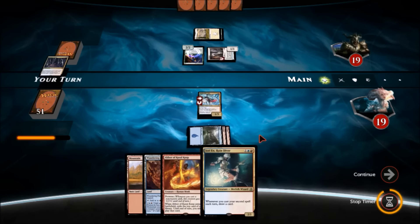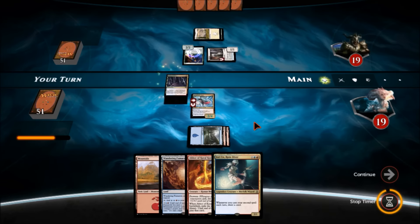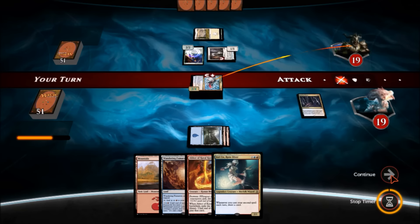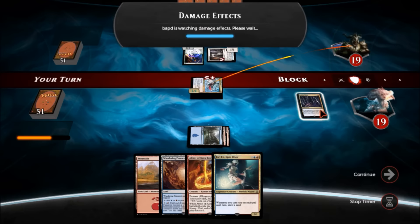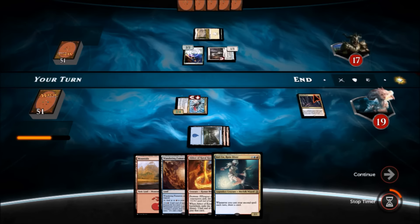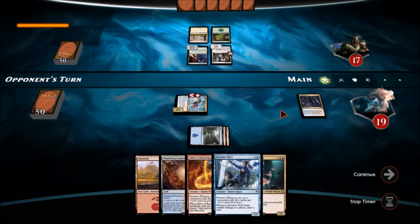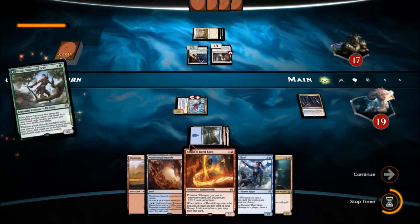We'll play Fevered Visions. For this deck to work it really needs a steady stream of card draw, and this helps. We'll attack — confirm. We're going to hit for two, and presumably another two from Fevered Visions at the end of his turn. We draw a card — Jace's Thief. So we've got some critters. I would like to draw something to give this haste. He must be mana short — he's playing that for the mana.